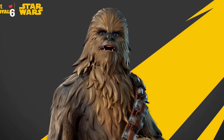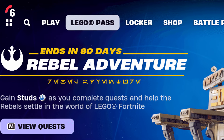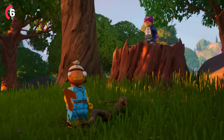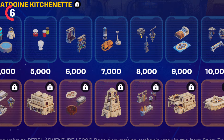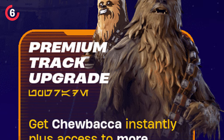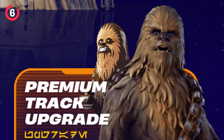Chewbacca will be working a little differently — he will not be sold in the item shop. We now have our very first look at what appears to be a brand new Lego Pass, which will be exclusive to the Lego game mode. It's going to be a free tier track where you'll be able to get some Star Wars themed decorations for your Lego worlds. If you buy the full pass for 1,400 V-Bucks, you'll get instant access to Chewbacca and also his Lego edit style.